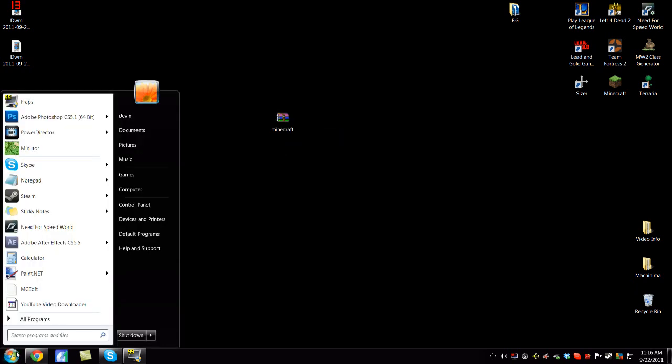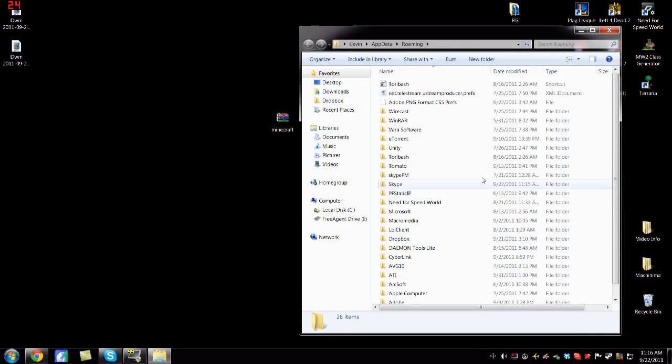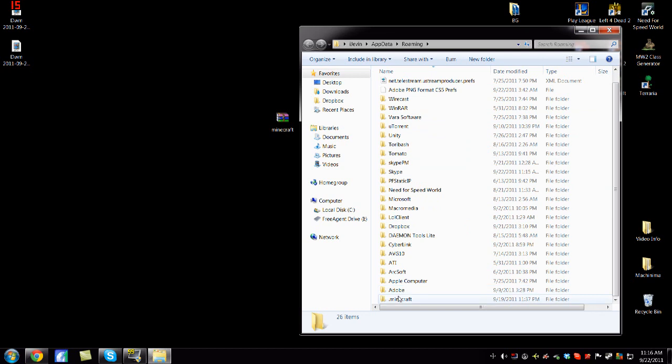So, first thing you want to do is go to your search bar in Windows and type in %appdata%. Once you have that, come down to Minecraft.